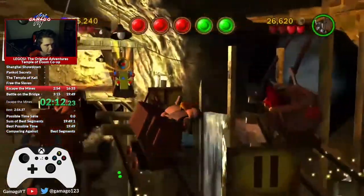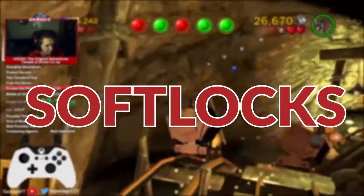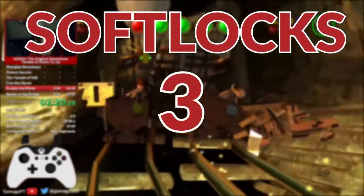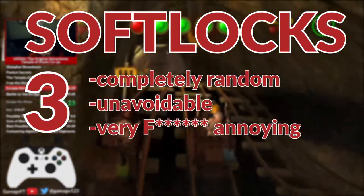So assuming everything went well, hit the red button on the right, and now it's time to address the elephant in the room: soft locks. This level is the most infamous soft locker in the run. There are three possible soft locks to look out for, all of which are completely random and unavoidable — well, as far as anyone knows anyway.